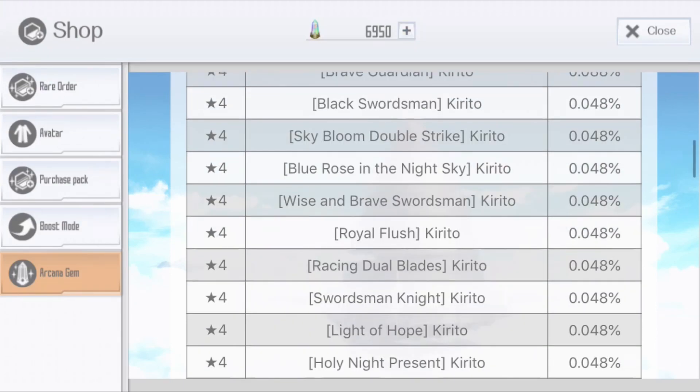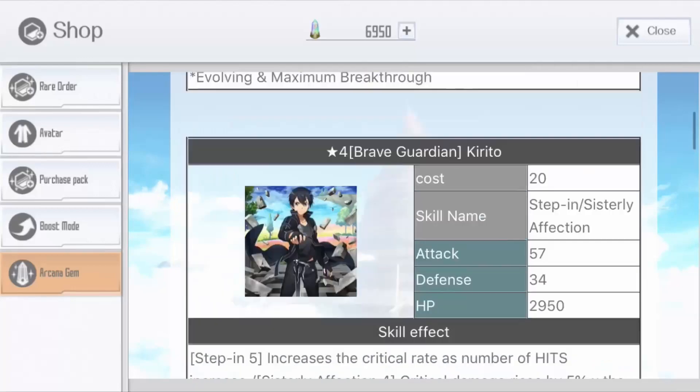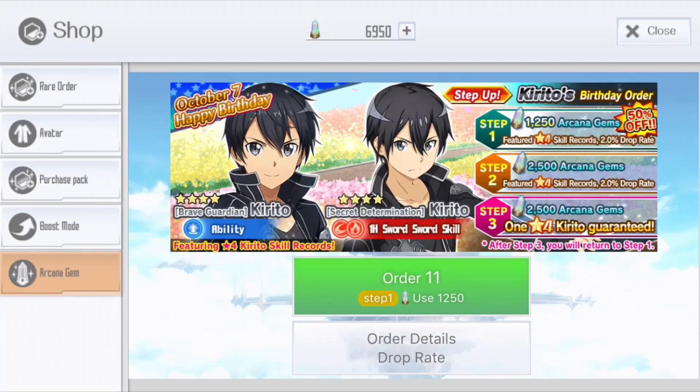There are the latest skills — Blue Rose in the Night Sky, Power Rise, Royal Flash, Raising Dual Blades. Let's see the skills and try to see how I can set this up.